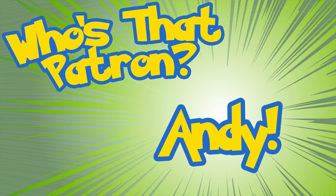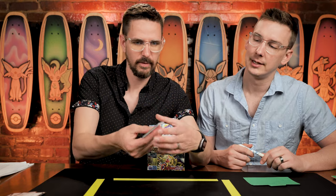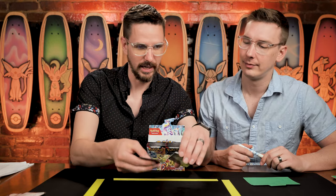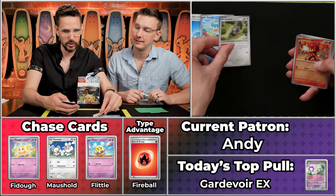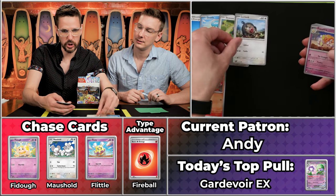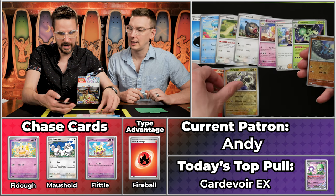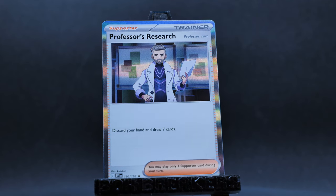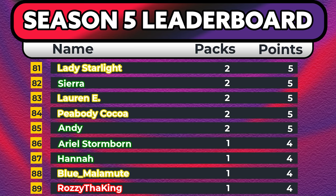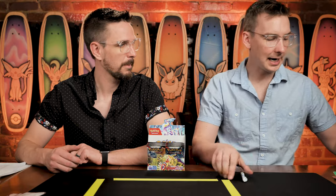Next up is Andy, coming in with two points. Andy is our famous Duck Pin Bowler — and there's a Quaxley right on top. Duck Pin Bowling, Duck Bill Pokemon. We got the Squovit, the Charcadet will score, the Lechonk, the Espathra, the Arvin, the Cacturn, the Maridon will score, the Riolu will not score, and Professor's Research will score. Three-point pack on the day. That Maridon has been a lot of people's just plain rare card, and Andy got it as a reverse holo. Five points on the season for Andy.